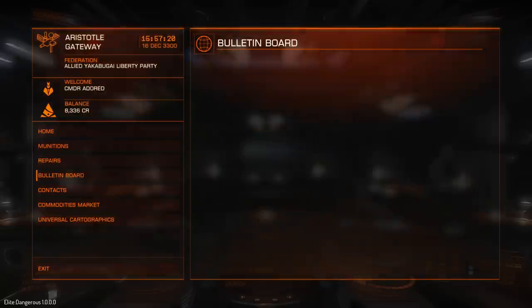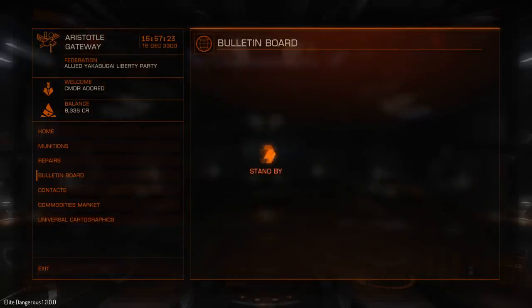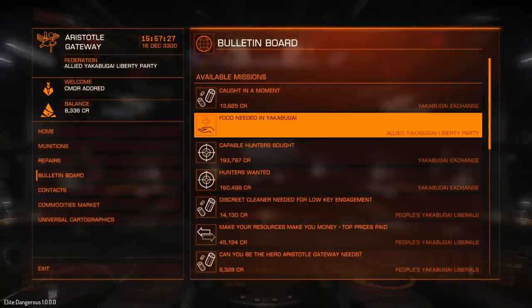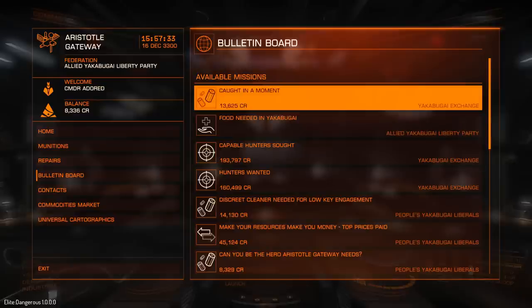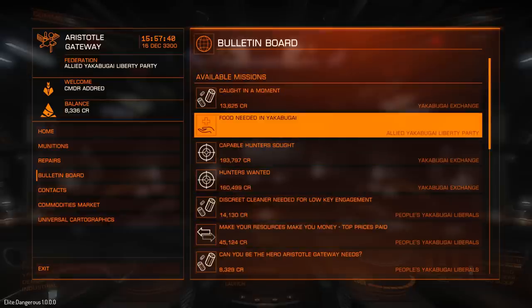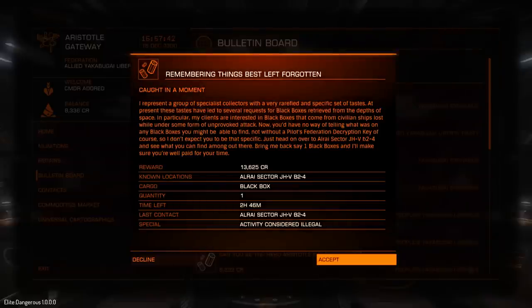There wasn't that much in the bulletin board when I got here, so I took a little break. Let's see what's here now. Like I said, every five minutes new missions appear. So if you look at the top here, it's at 15:57. Once that reaches 16:00, a few new missions should appear here, and also some will go away.